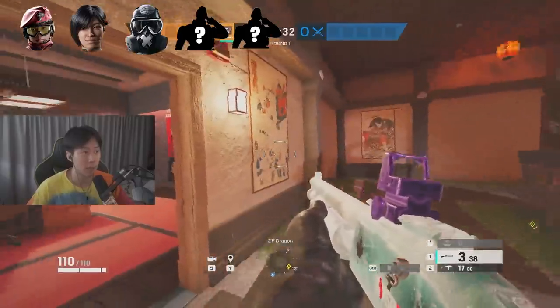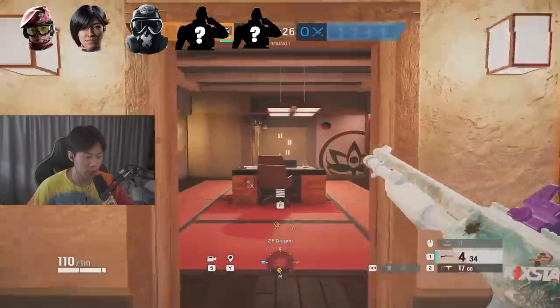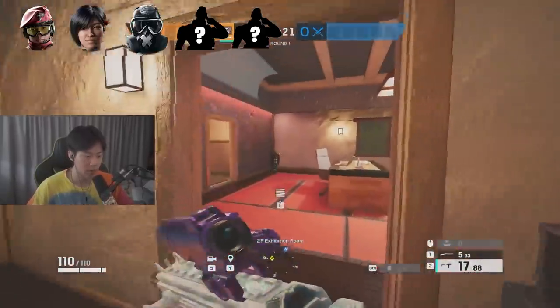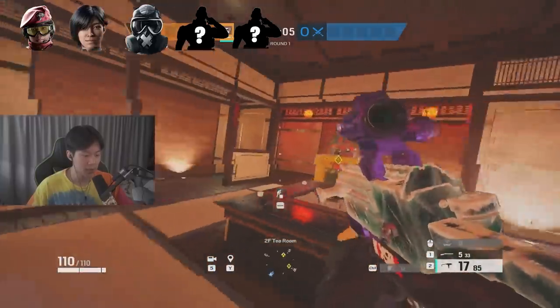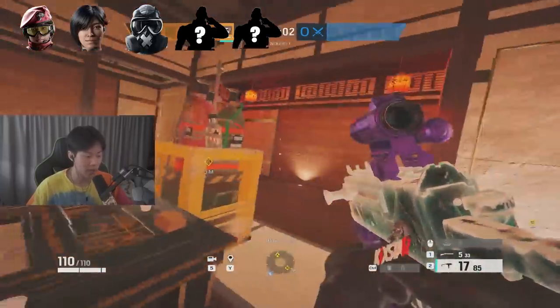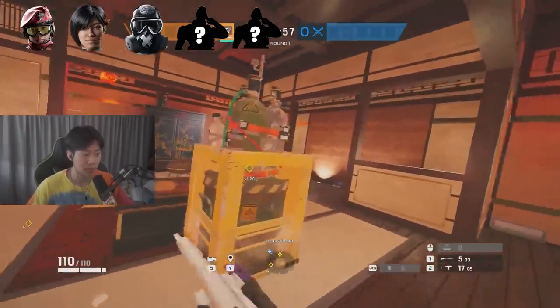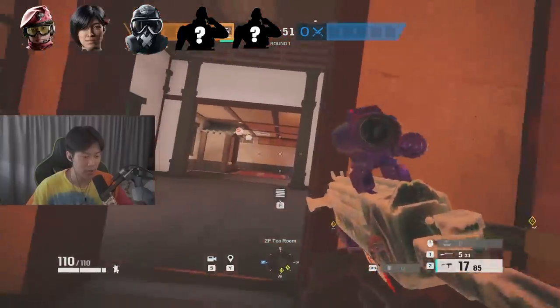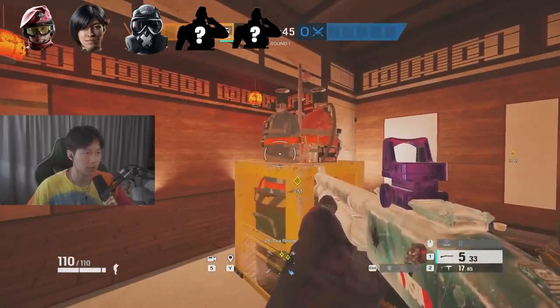Mute is very good for map control. If the bomb site is over by T but you're holding by Exhibition, you're like a one-man army. Once you collect around a minute thirty of their time, they get back up and they're lower on time and just getting started on site. A pro tip for Mute: he's a very easy operator anyone can play, but master when to use the SMG-11 versus the shotgun and believe in your shotgun at close range.